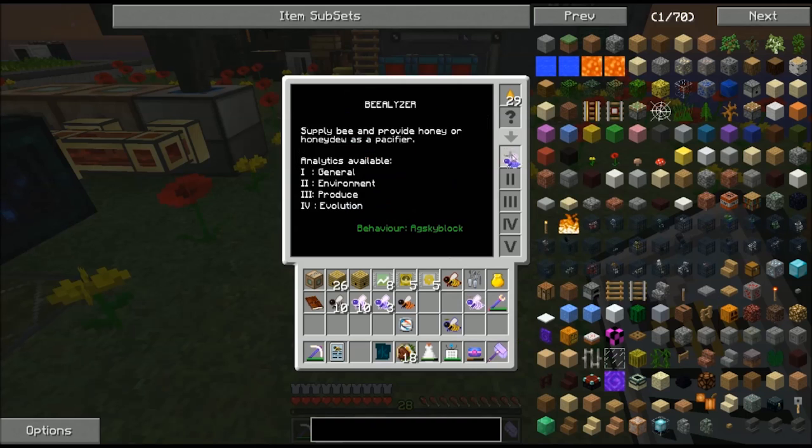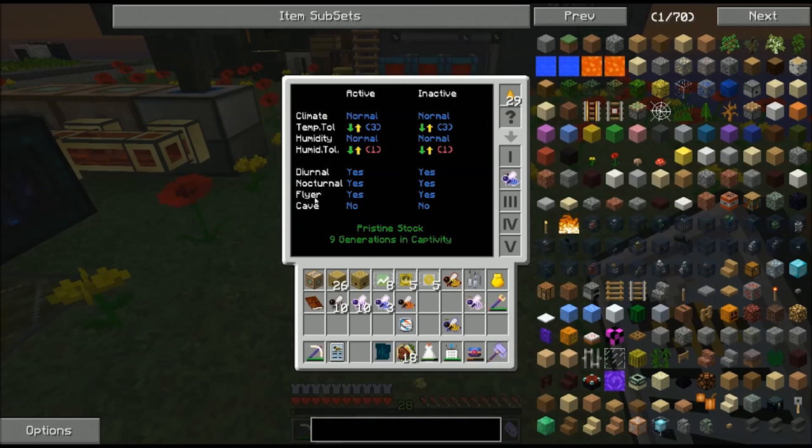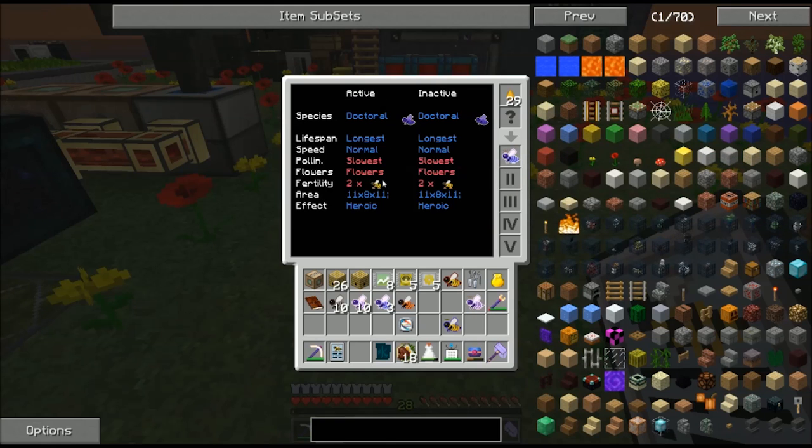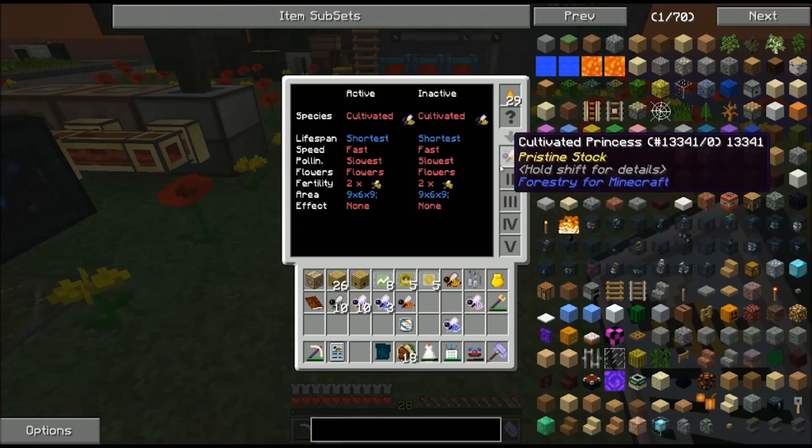That covers cave, flyer, nocturnal, diurnal, humidity tolerance, temperature tolerance, lifespan, and fertility. The only things left are speed, pollination, flowers, effect, and area. Effect — you can just strip the effect none off of Cultivated. None of the beneficial effects are particularly worthwhile in my opinion, and all of the negative effects are something that I would rather not have.